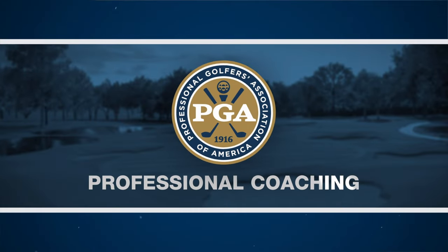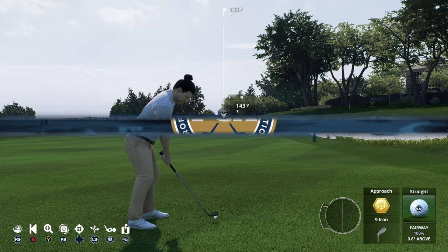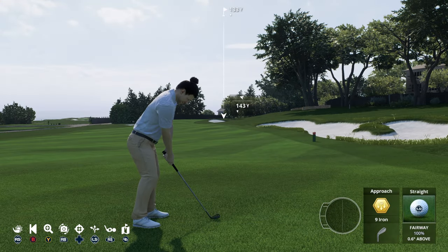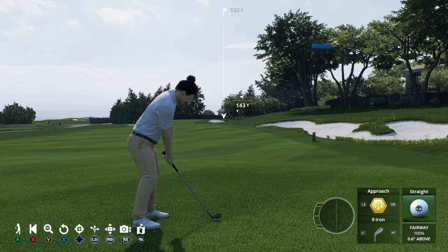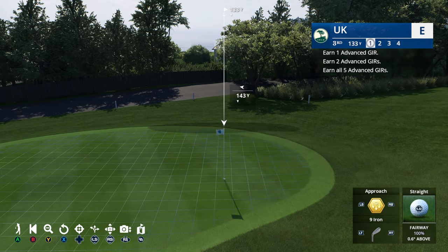Here we are on Pebble Beach at the third hole. We have an unknown-strength wind coming in from right to left, pushing us away from the flag. We have bunkers to the front and left-hand side, and deep rough all around the teardrop green. The game starts us off with a nine iron which defaults to 143 yards — a good 10 yards further than the flag. Before we get into it, let's hit some dead straight shots with various clubs and see what the wind effect is. This is an advanced highest-difficulty challenge with everything set to maximum simulation, and I do not know what the wind speeds are.